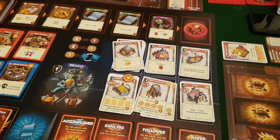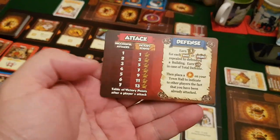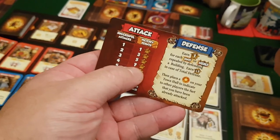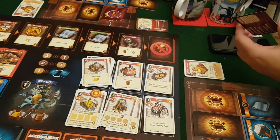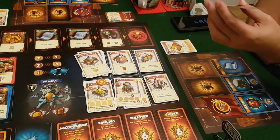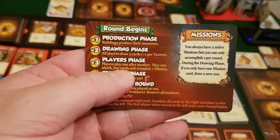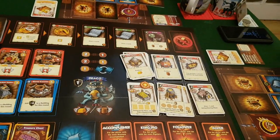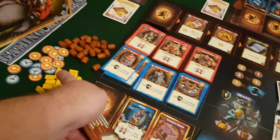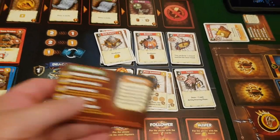The more buildings you attack in a round gives you bonus victory points — attack one building and you get one victory point, but attack four buildings and you get seven. Attacking a building doesn't destroy it so it's still there next turn; you just repair it exactly. Finally, after the players phase is done going clockwise, you go to the storage phase where leftover resources can be stored in containers.